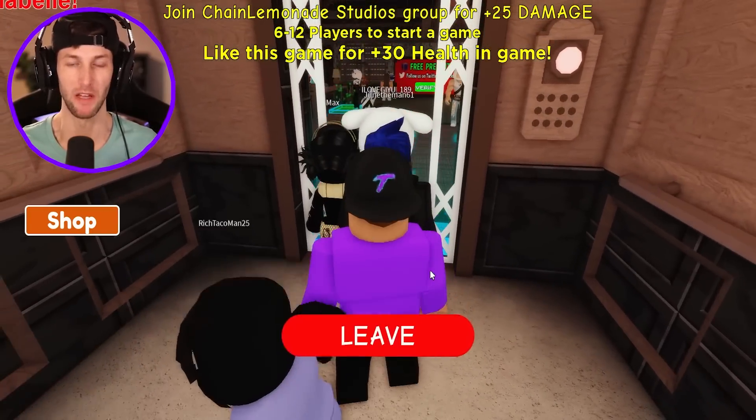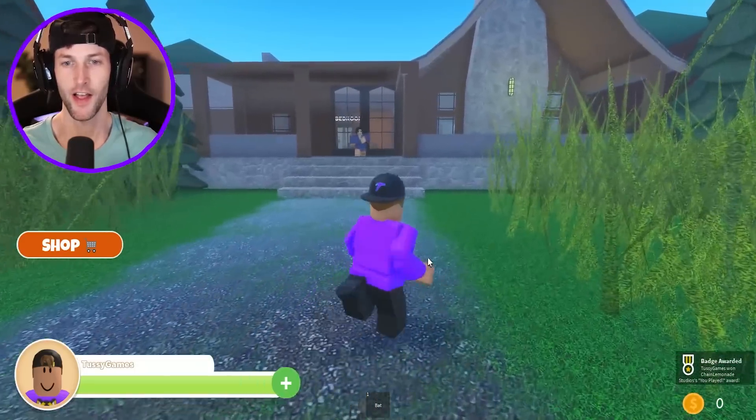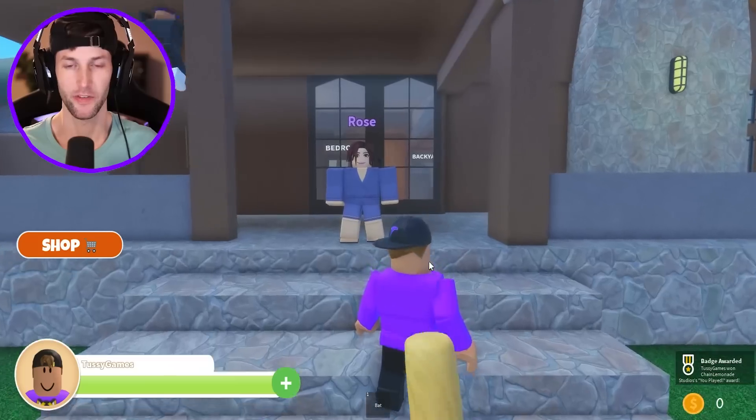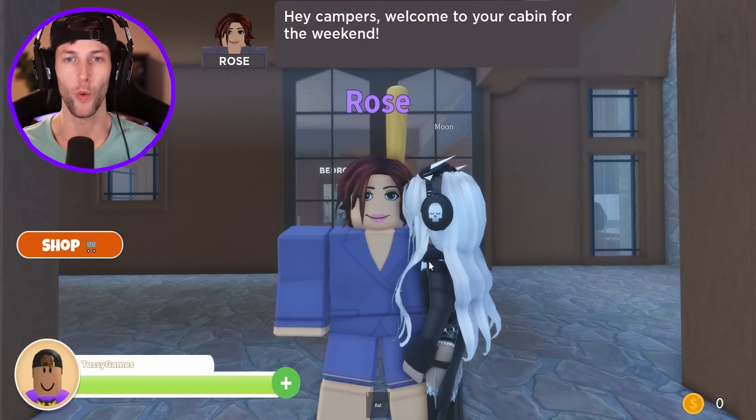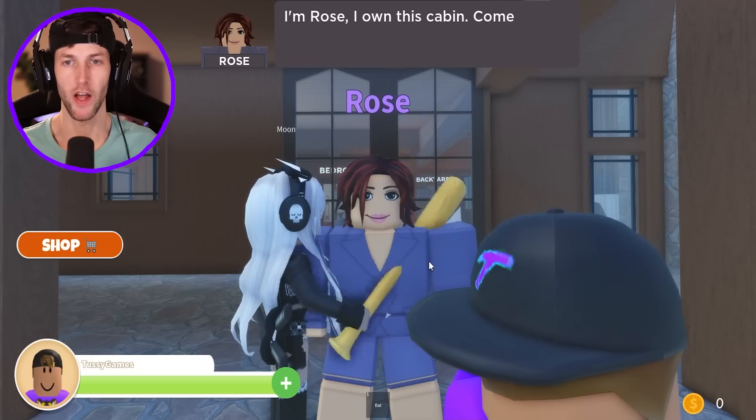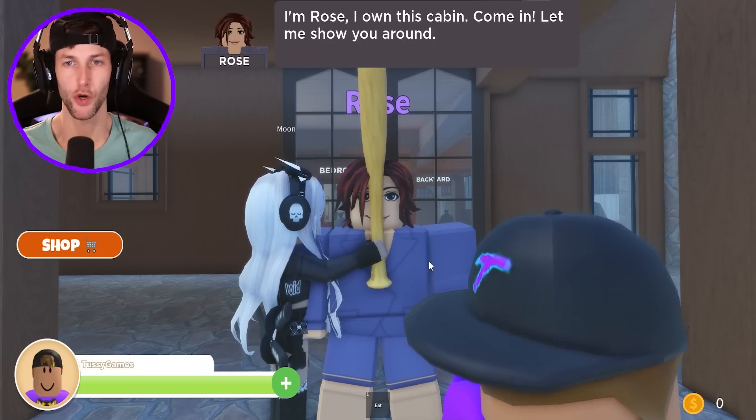We're jumping on an elevator to go to a cabin. So this is it, huh? The Cabin. Who's that — Rose? Hey campers, welcome to your cabin for the weekend. I'm Rose. I own this cabin. Come in, let me show you around.